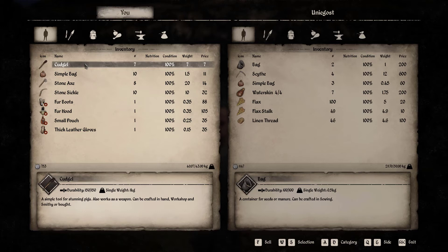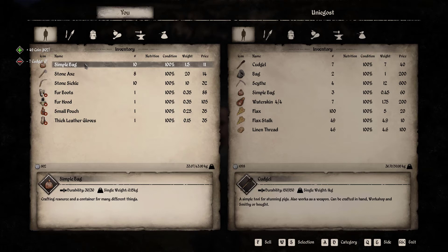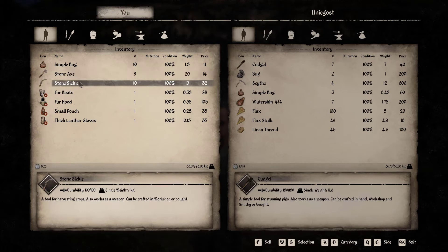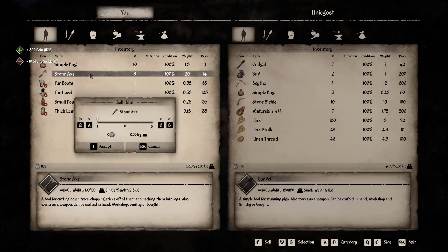The cudgel requires one log - and logs are needed for firewood, which is why I'm running out of firewood so often. The stone axe also requires a log and that's using up all my logs instead of turning them into firewood. Hopefully I'm now sorting that out because the stone sickle only requires four sticks and four stone, so that is going to be nice to craft and gets us more gold than a stone axe.